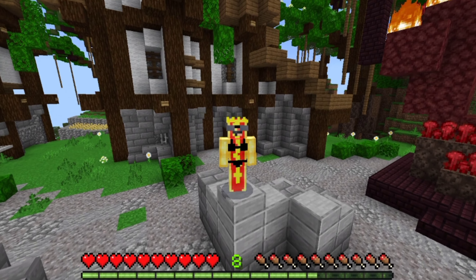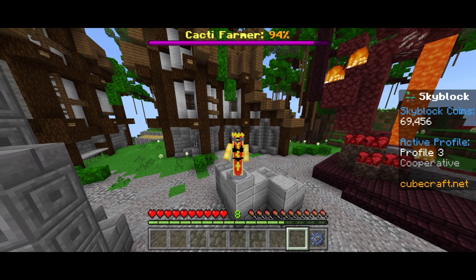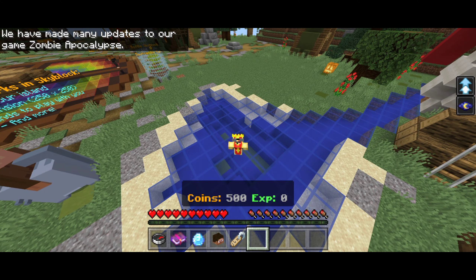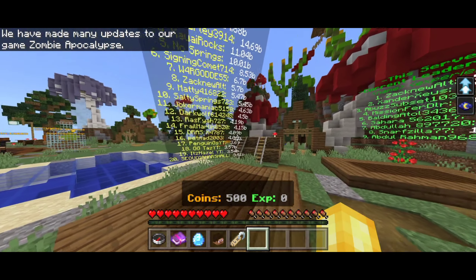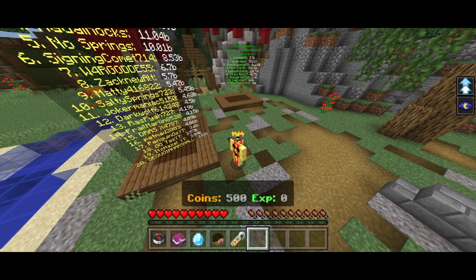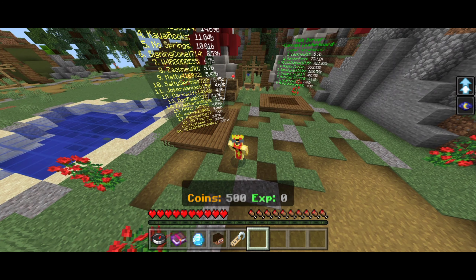I know I'm not the only one who wants CubeCraft to add leaderboards, because it would make the server a lot more competitive and give players a reason to grind. Lifeboat is the only featured server to have a leaderboard system in Minecraft Skyblock. But we all know CubeCraft can do it way better. One thing they could do to make it unique is add block stats and money stats, so you can track how much you make and how much you farm.